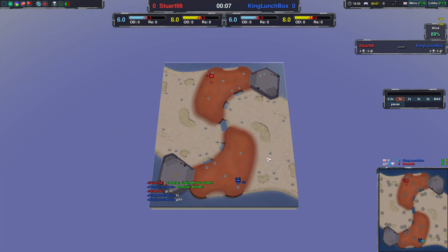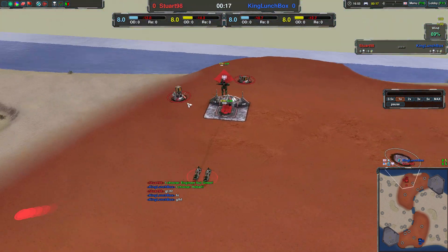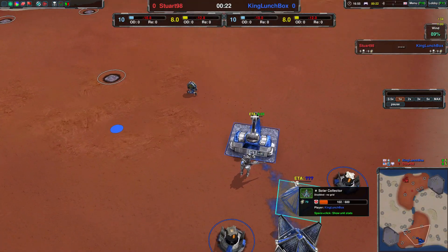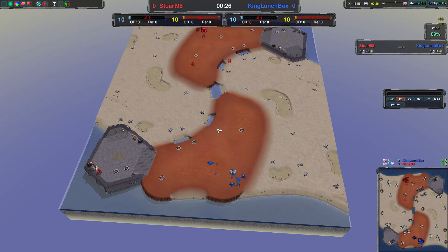You don't see those every day — a 40-minute 1v1 — but today is one of those days. In the north in red it is Stewart98 with rovers, versus in the blue we've got amphibots for King Lunchbox.